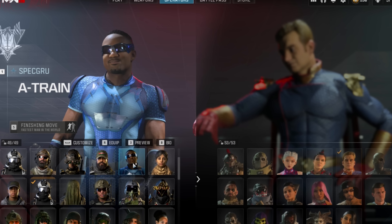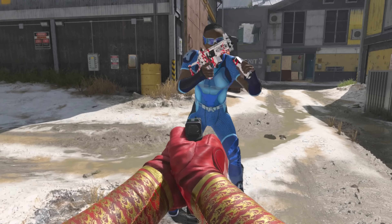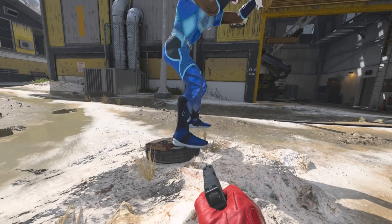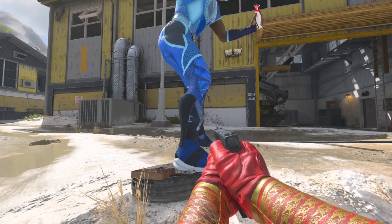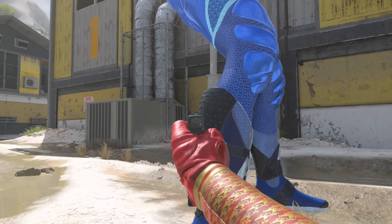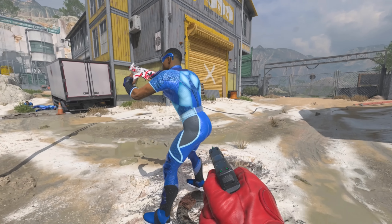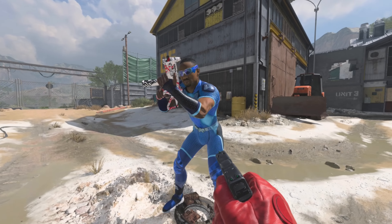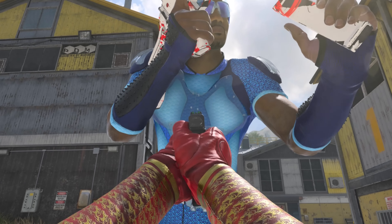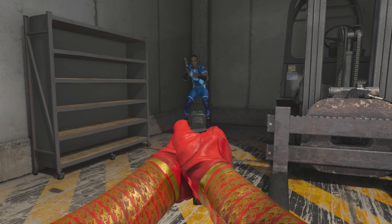Surprisingly, the A-Train Operator is on the Spectre team. In game, he's wearing his iconic suit from the show — got an A on his belt and some additional features. The skin is 3D; you can see the knee pads pop out, and the reverse shin pads have little spikes on the back. Very chiseled, but it looks like A-Train. It looks very detailed. I like the detail on the little clear armor plates on his chest, though the Operator skin doesn't have any glowing parts on it.